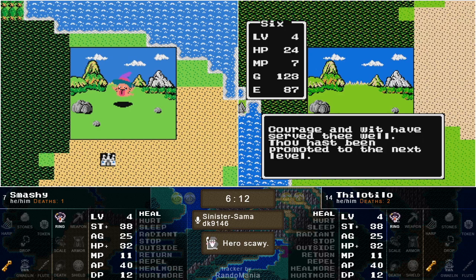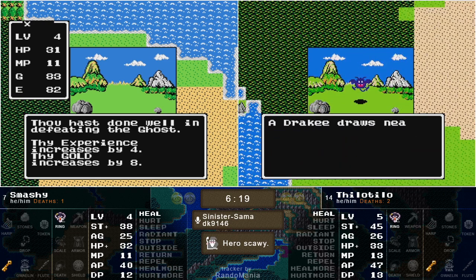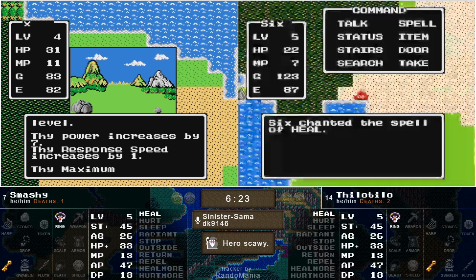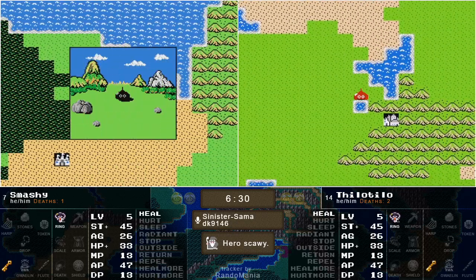That's level 5 on Tilo's side — 7 more power, 1 agility, 1 hit point, and 2 magic, still no more spells. And Smashy now joins the level 5 club — not a single spell going into level 5. In chat, when are we going to see our next set of spells? What's your guesses?